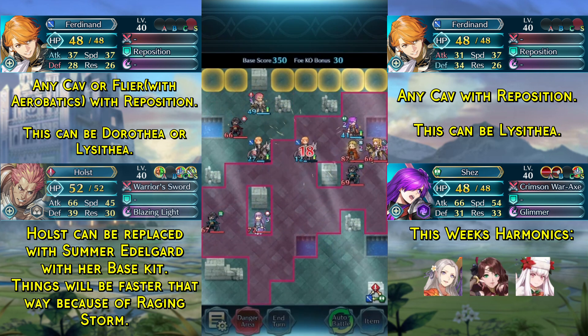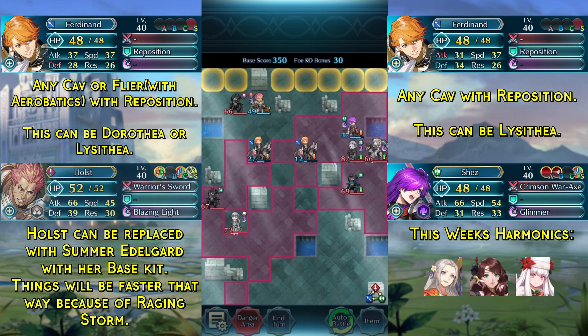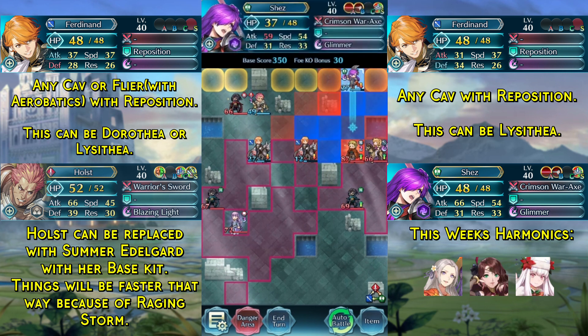Chad will attack our Cavalry unit, but of course with the help of the Fortifying Horn they can easily tank it. This also works with Winter Lysithea. Now we just need to get out of the way.